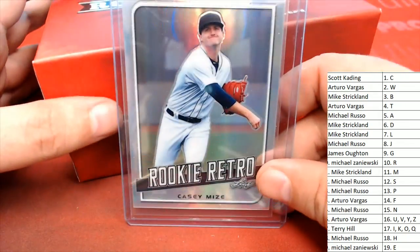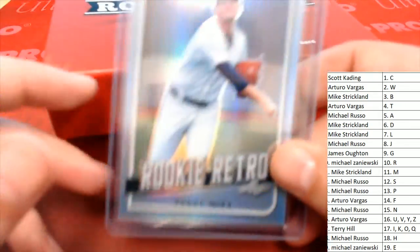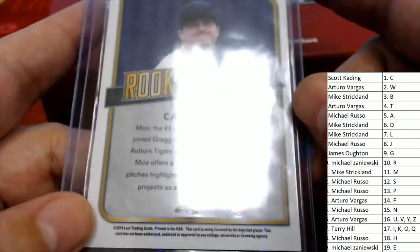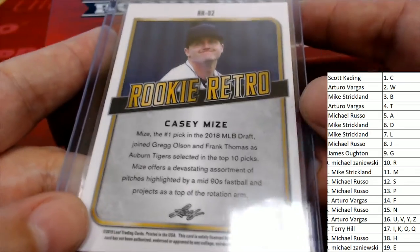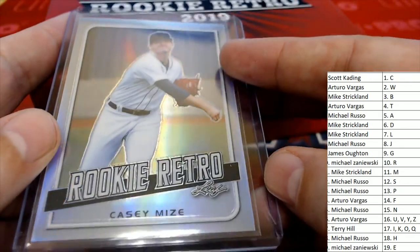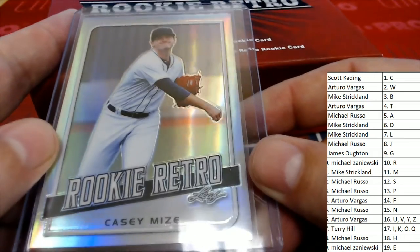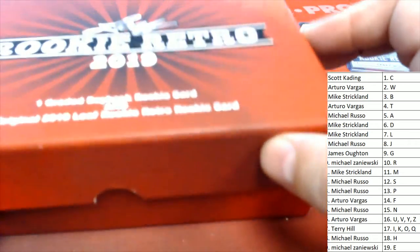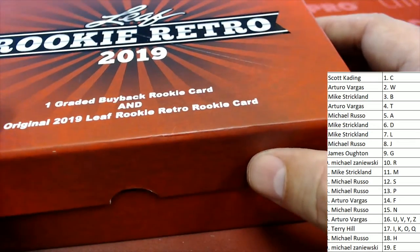It's a Casey Mize — I don't think this one's numbered, but it's a nice Casey Mize rookie card. For letter M, owner Mike S has the Casey Mize, so it's a cool rookie card. Congratulations to Mike S with that. But now here's our buyback, here's our hit.